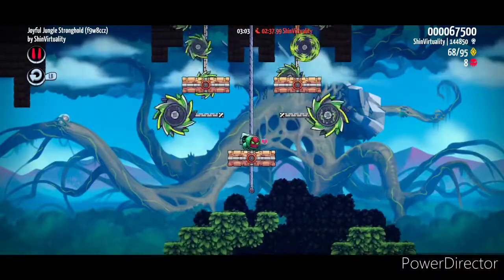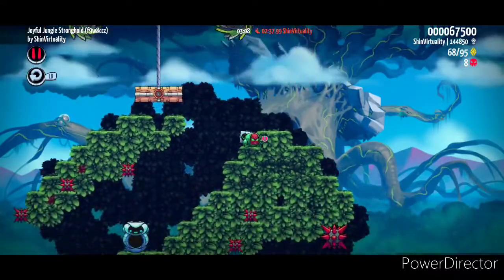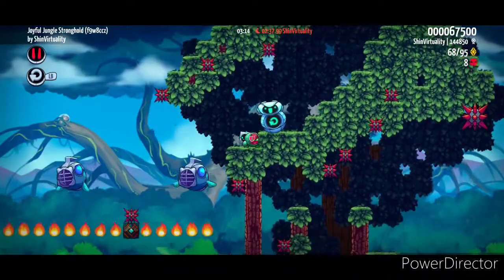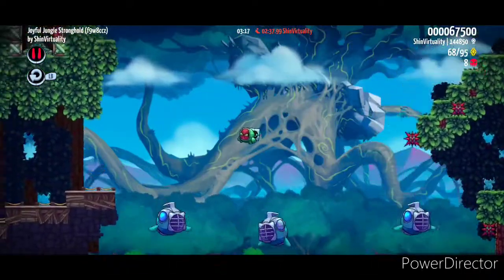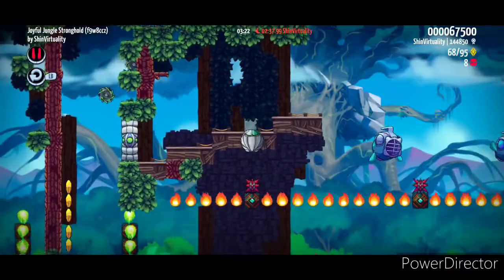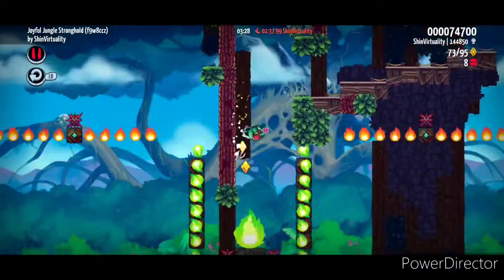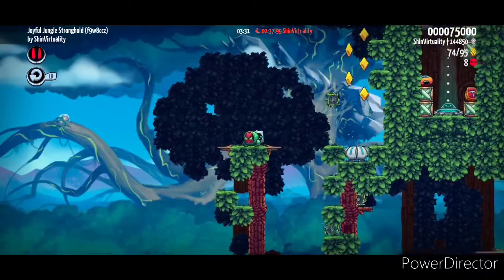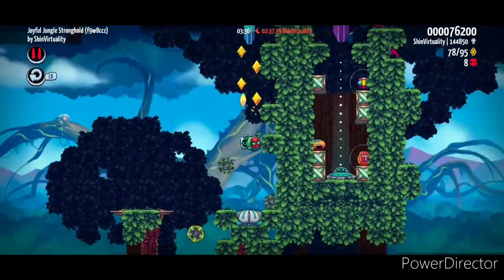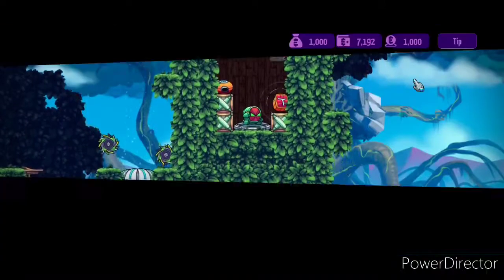I enjoyed making this level — it had me using stuff I wouldn't otherwise think of. On these enemies to get to this last bit, I'm gonna show you one little secret here that gets you into a cannon. And there's the last part — you can see the goal line right there. All you need to do is get on this fan and we are done.